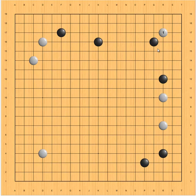First, black needs to decide which side to block — either here or here. The general principle is to block on the wider side. In this case, this side is wide, so you should block here. And this side is more narrow.